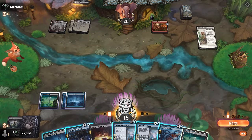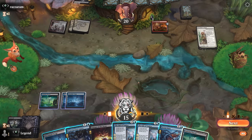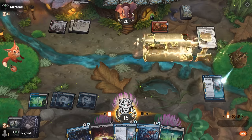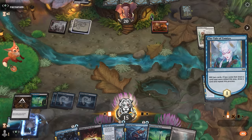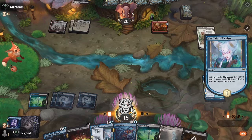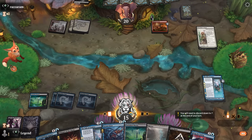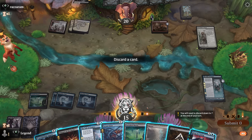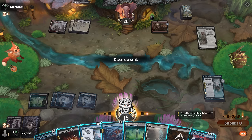I'll go Tale of Tamiyo, keeping up Whisper. We mill two lands so we get to repeat the process — mill two instants, repeat again — mill two instants again. That's already a lot of value. Have to discard to hand size. I'm guessing a tapped land.